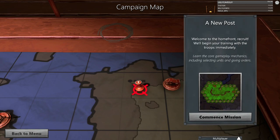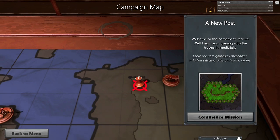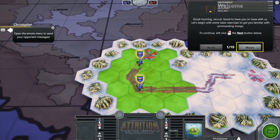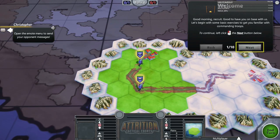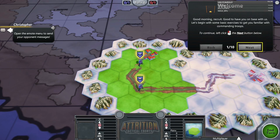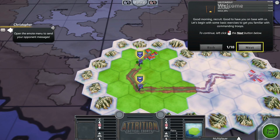Very first mission: 'A New Post.' Welcome to the home front, recruit — we'll begin your training with the troops immediately. Learn the core gameplay mechanics including selecting units and giving orders. Let's go ahead and commence our mission here. Should be fairly routine — anybody who's ever played an RTS should be accustomed to the way this is going to work.